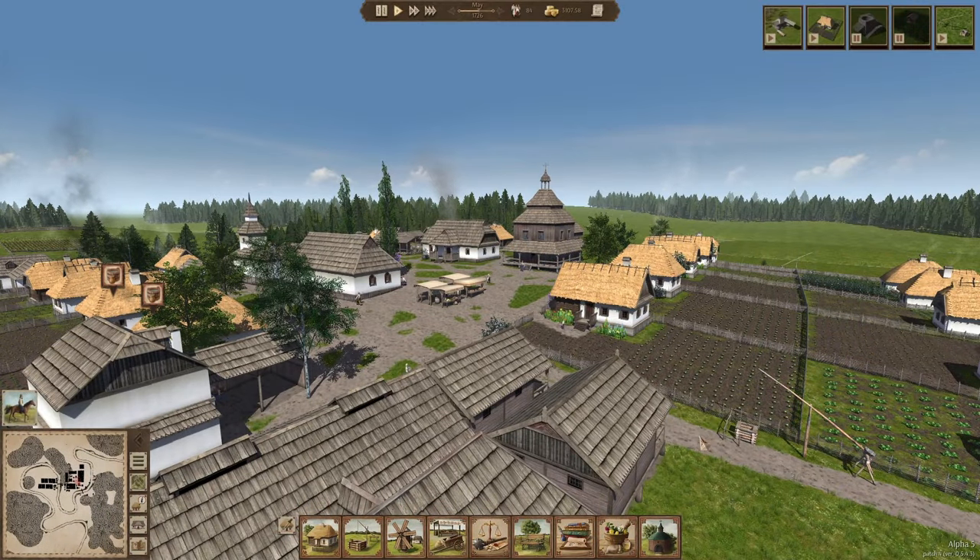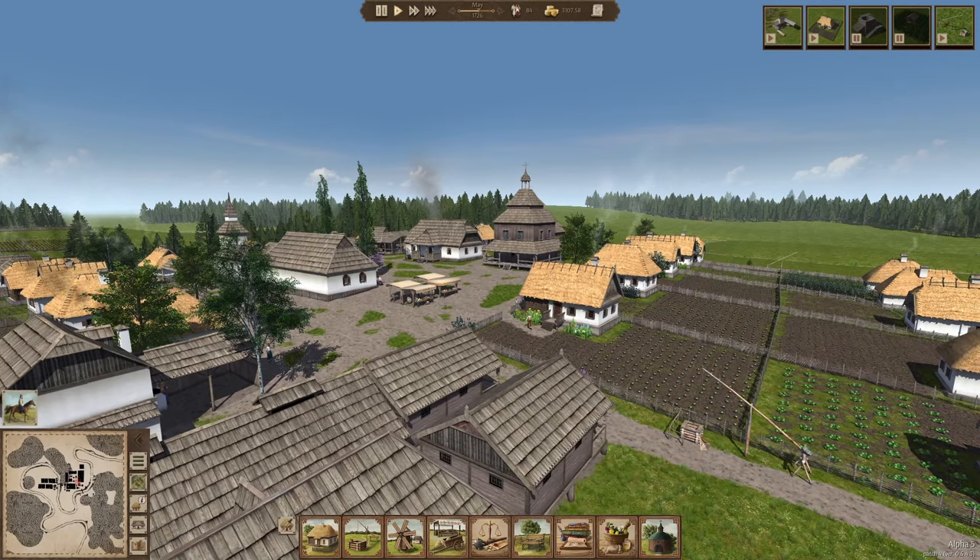Hello everybody and welcome to another episode of Ostriff. My name is Axfield and we are playing what I'm calling the Pottery Update. I'm going to play through the game and check out the new assets, which is of course the pottery — which they call the earthware — and we've also got new rooftops for the row houses, so I want to check that out.